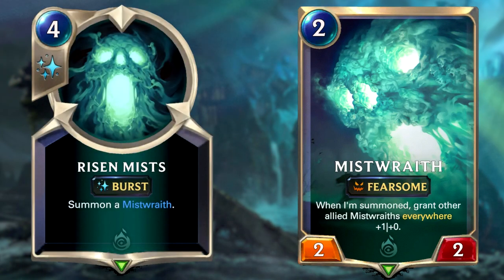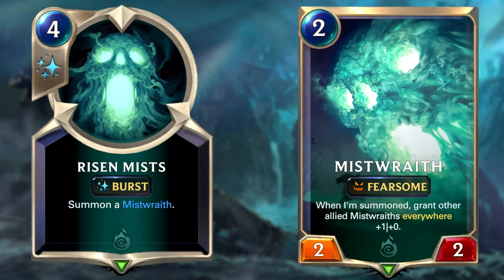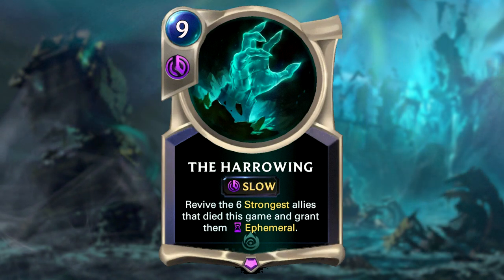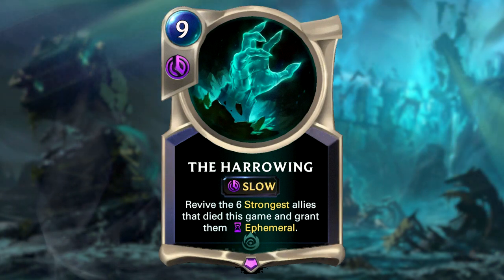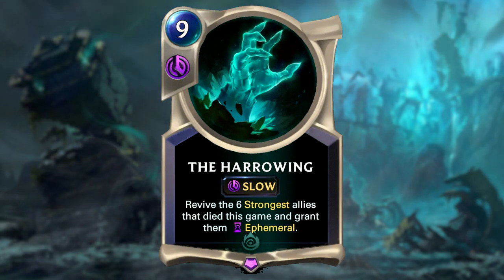This deck also includes 3 copies of Mist Wraith, the key card, who grants other allied Mist Wraiths everywhere 1 damage when summoned. We're also running Risen Mists, a burst spell which summons a Mist Wraith, basically meaning you have 3 easy ways to summon this card and activate the effect as many times as possible. Don't worry too much about your units dying, as they will simply fill your finisher pool — the Harrowing — which allows you to revive the 6 strongest allies that died this game and grants them ephemeral. You'll probably want to keep the Harrowing in your opening hand if you already have a smooth curve to reach that late game finish.